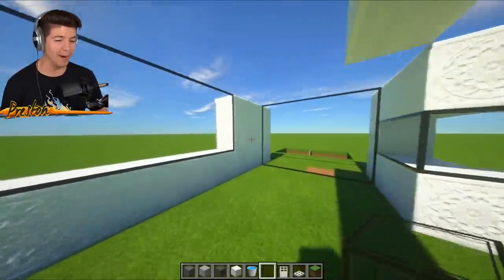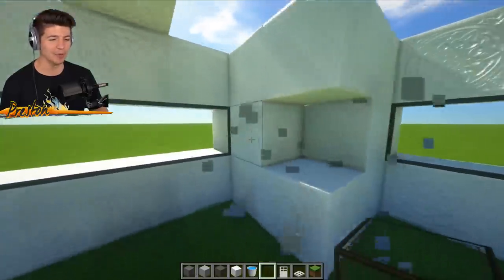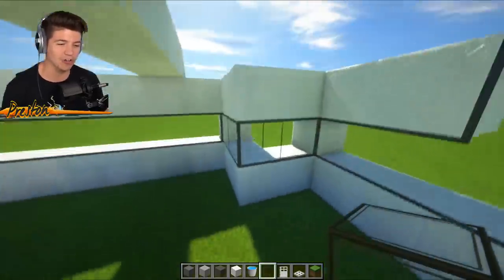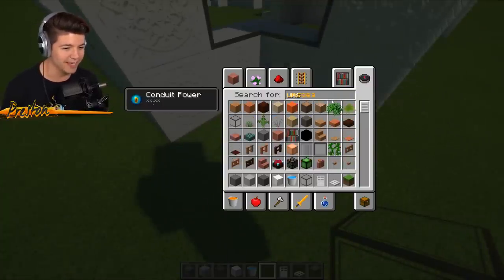I don't know if you guys could tell, I'm a big fan of glass. I think that if you have glass in your house, it pretty much immediately makes your house look more fancy to me. I've just always loved the look and the design of all-glass houses. And this is actually going to be a perfect place to put some of the natural stuff that comes within this mod.